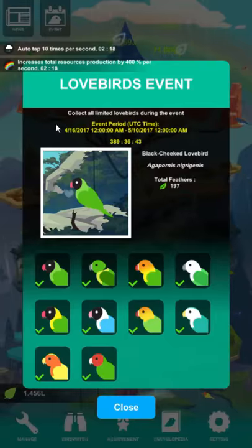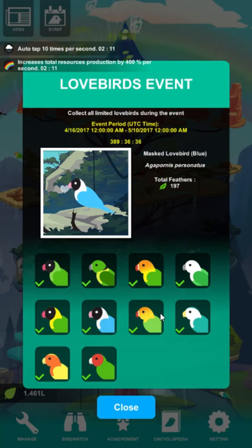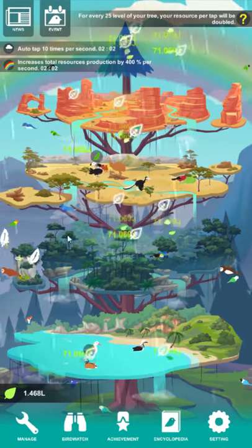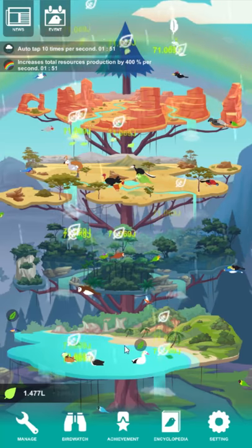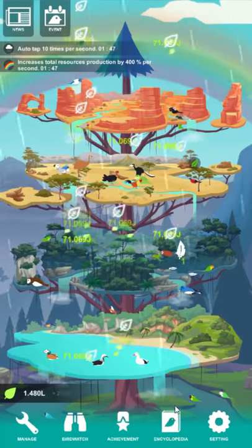This game also has events, which are kind of Abistrium's top feature. The current one was a Lovebirds event. Unfortunately, they're all fairly similar, but it was pretty easy to unlock all the birds — I did it in less than a week, and the event spans over a whole month, so there's plenty of time. They also said that Feathers will carry over to the next event, just like Abistrium. They're making improvements.